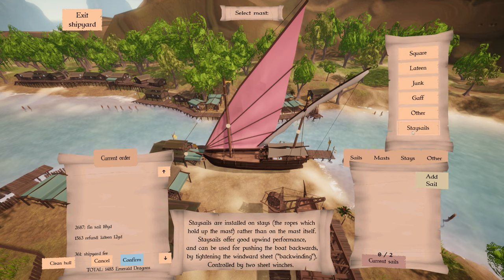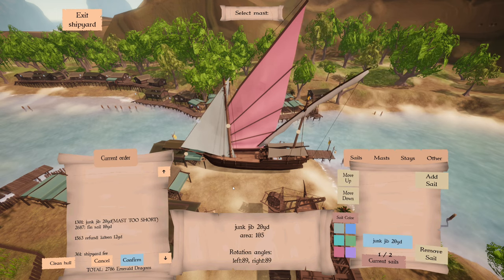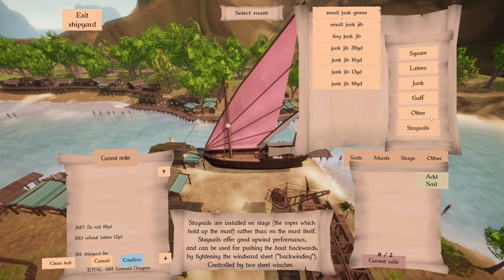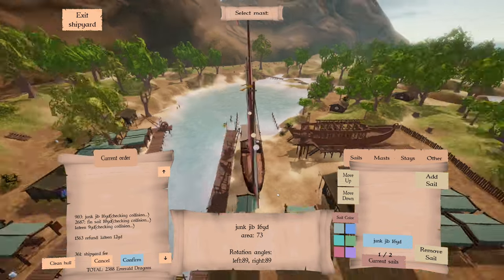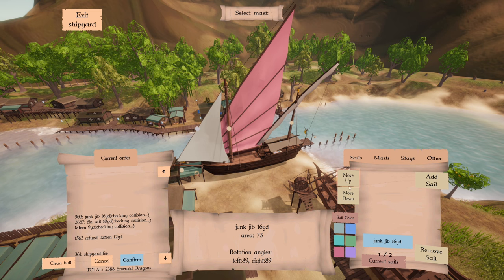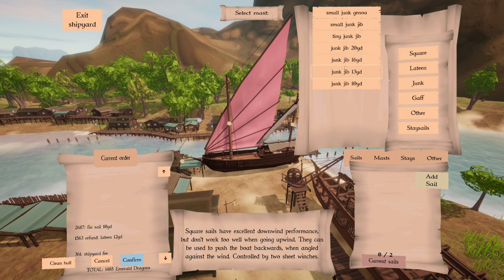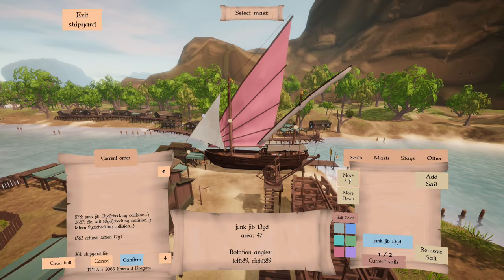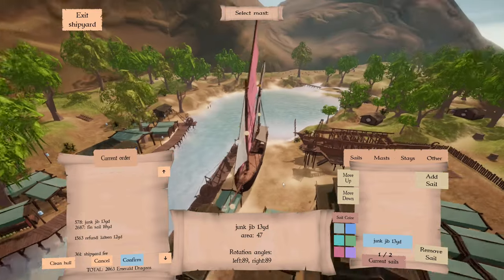What if we go with that — what would we add? Can't add a junk jib because the mast is too short. A 16-yard — we could do 16, but the way the sail clips into the deck is not aesthetically pleasing. Is there a point at which it doesn't clip? There — that's where it doesn't clip anymore.